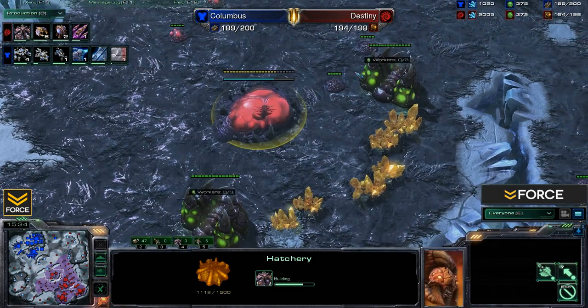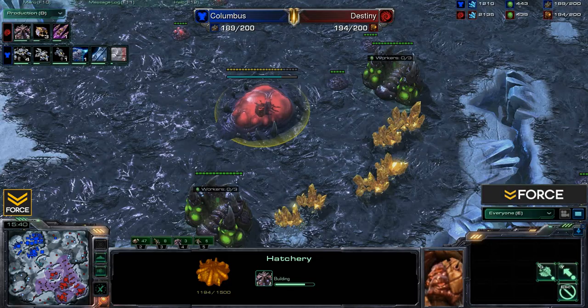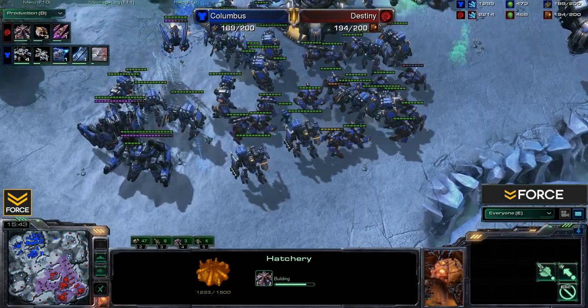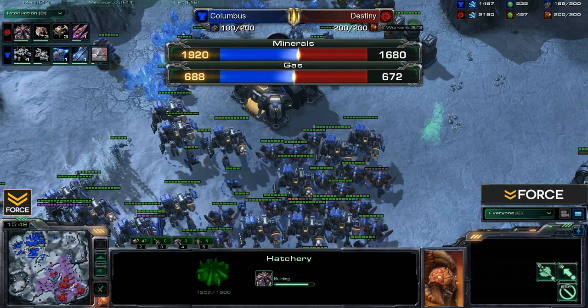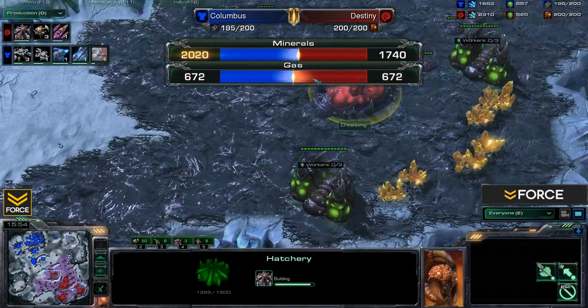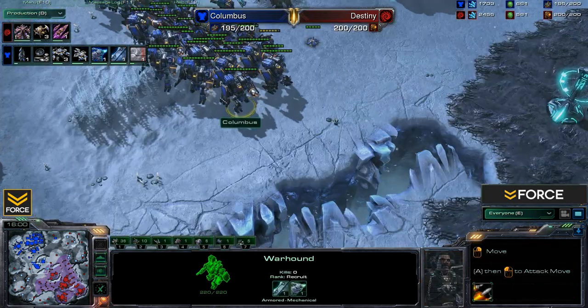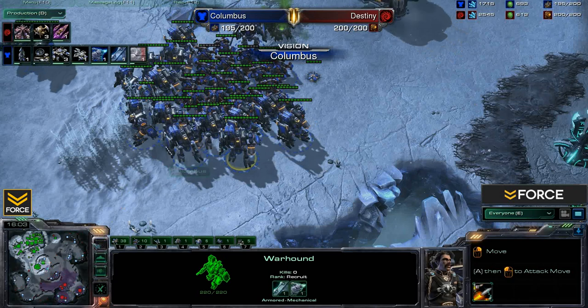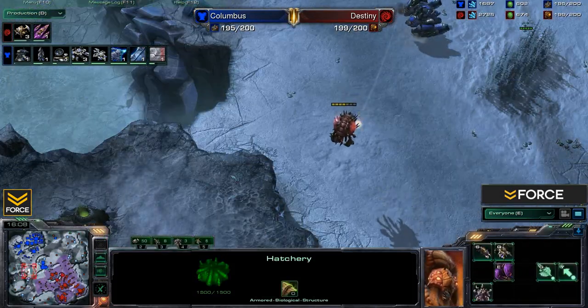Destiny is now coming out with an expansion at the High Yield in the center of the map. Once he gets this up and running, that is going to be a big problem for Columbus, who is really going to start falling behind economically. Looking at resource gathering right now, Columbus does have a slight lead with gas going slightly to Destiny, kind of teetering back and forth. Looks like we might be seeing a push from Columbus though — he's making his way across the map.